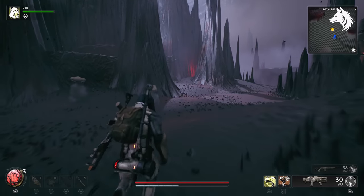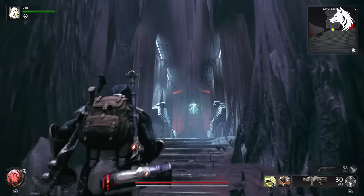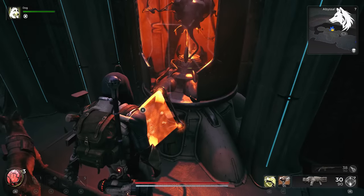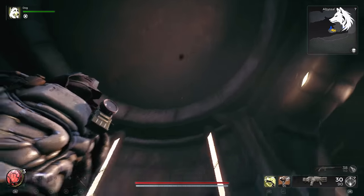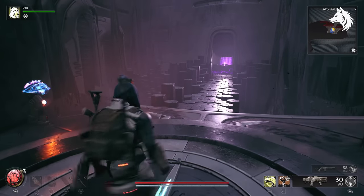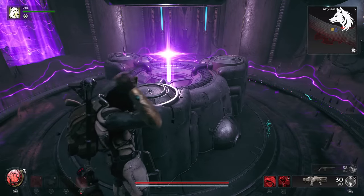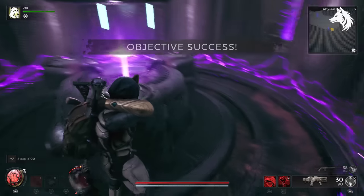Finally, head to the Abyssal Rift area and to where you will find the Drzyr Replicator. At the entrance of where he is there is a small space you can drop down. The elevator next to him will take you to a hidden area. Insert the two items into this machine and you will get the Core Booster and Pulse Rifle.